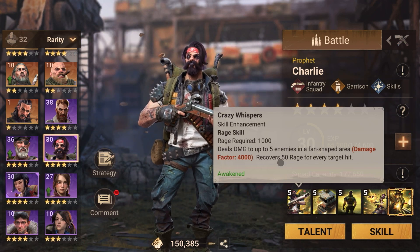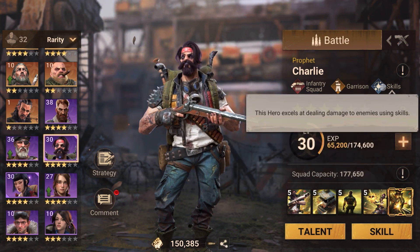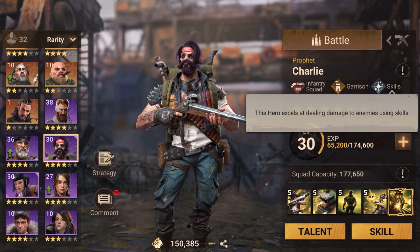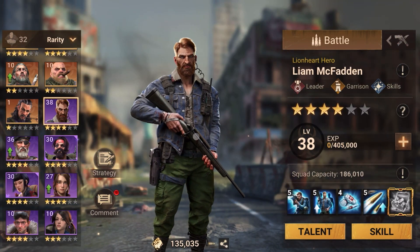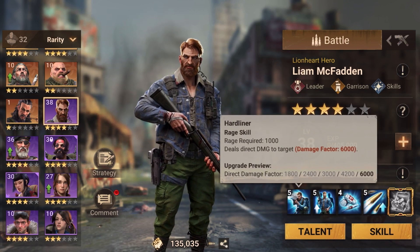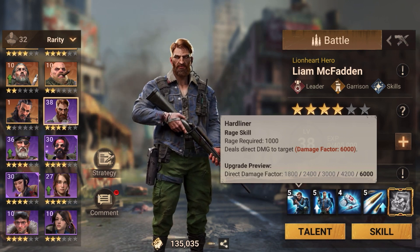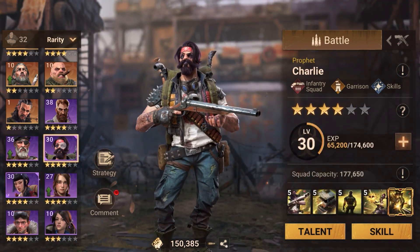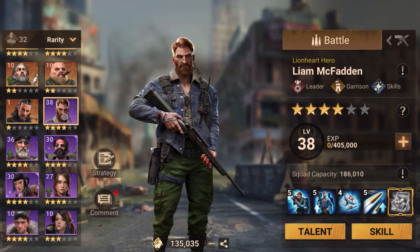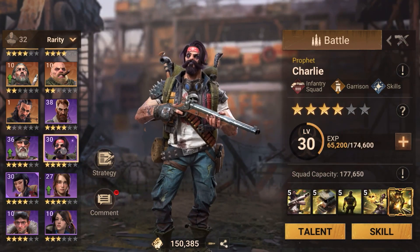His skill tree helps you get that extra rage generation out. If you pair him with another early-game hero like Liam — whose direct damage to one target is 6,000 — you can put Charlie as the assistant. Charlie generally goes as an assistant to any hero, to be precise.